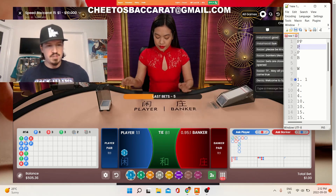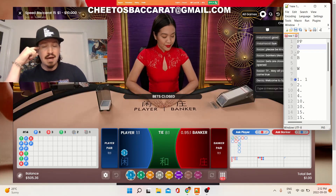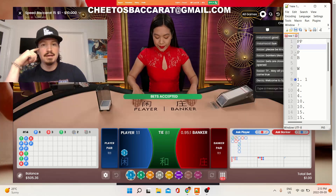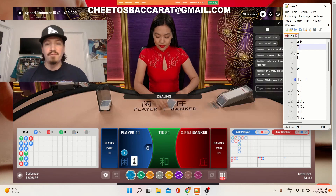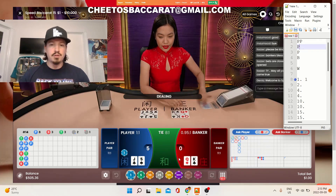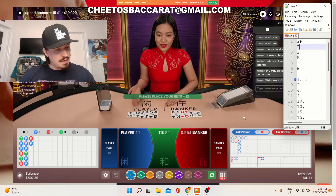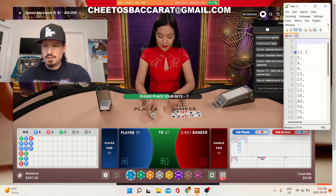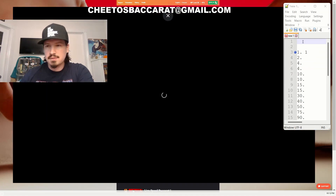That's four to reach 507. Every time you get in a shoe, you need to have in mind your target unit. Let's say after five units you're at 900 bucks — keep that number in mind to always target exactly that number, so you're not too aggressive but you know exactly which number you need to achieve. We got the unit on the player — now I'm gonna have 508 for the next shoe. That was an easy shoe compared to the previous one. Change table — we are three units away.